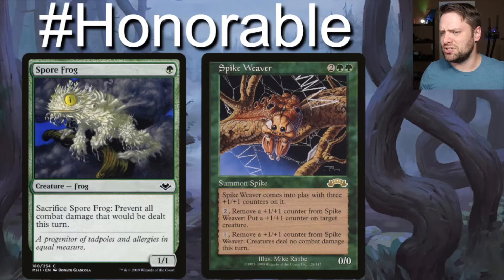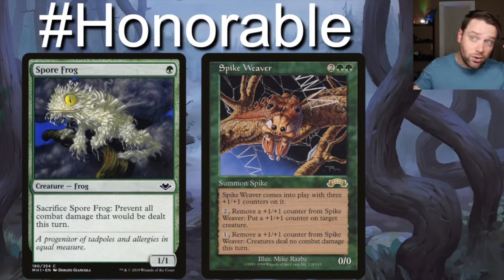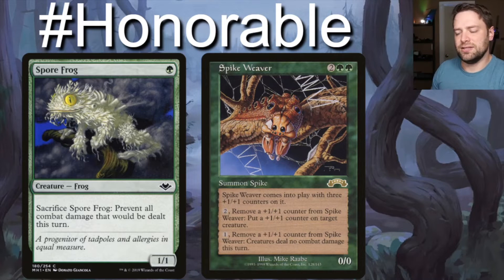Next up, let's look at our honorable mentions. Spore Frog is a one-green one-one frog — sacrifice him, prevent all combat damage this turn. And another one right alongside him is Spike Weaver. He's kind of in the same vein as Spore Frog, so if you want Spore Frog 2.0, you can actually get three uses out of this guy. He's a four-drop, two green two generic, zero-zero.